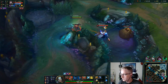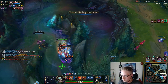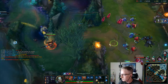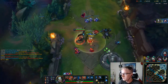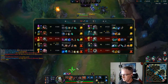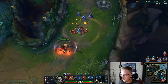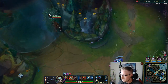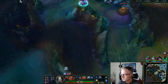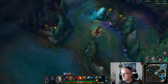Let me get the Approach Velocity move speed boost, which is kind of nice. And I saved the Kaisa — let me shove out this wave and get it all the way to turret.